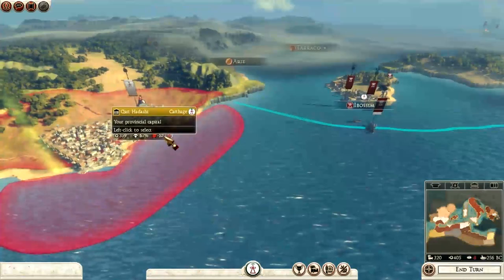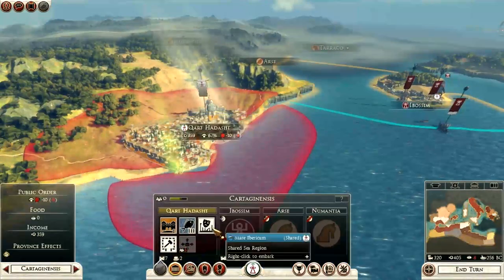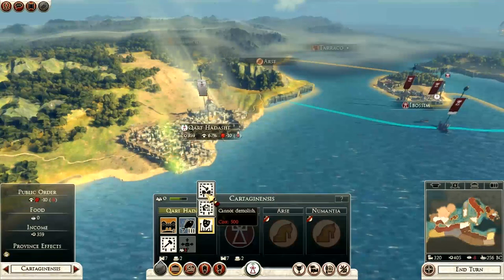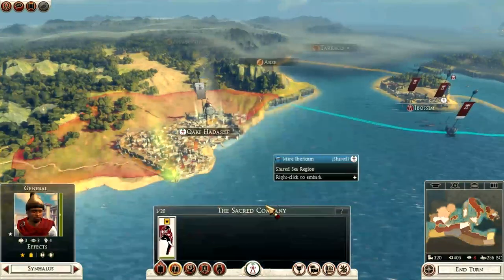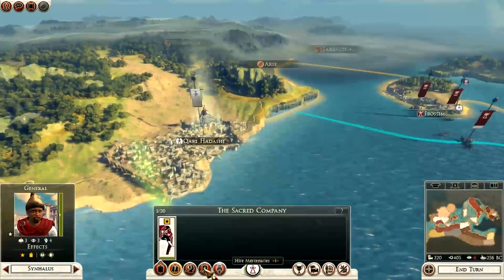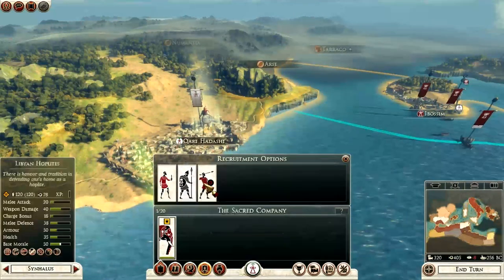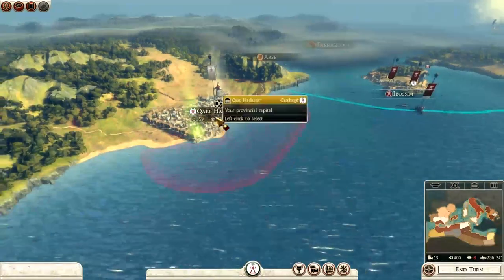I've got enough to dismantle one slum and that will help the food shortage because it removes the minus four penalty. Look at this - minus ten plus minus nine. I just removed slums a minute ago and it's going to cost me 500 again, which I haven't got. I've only got enough for one unit of javelin then.